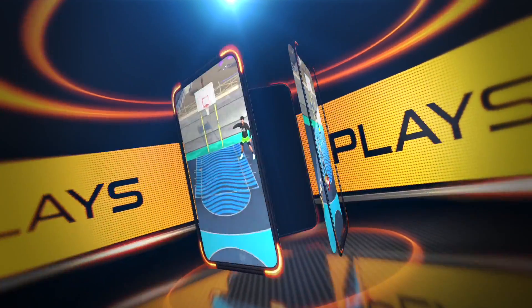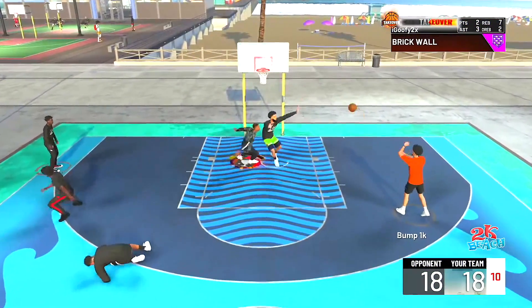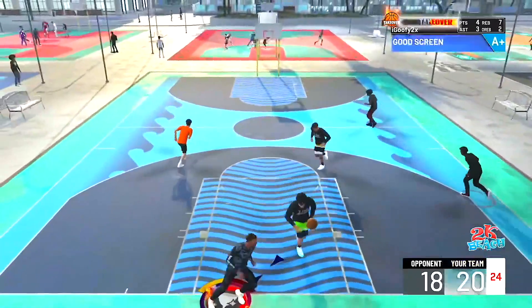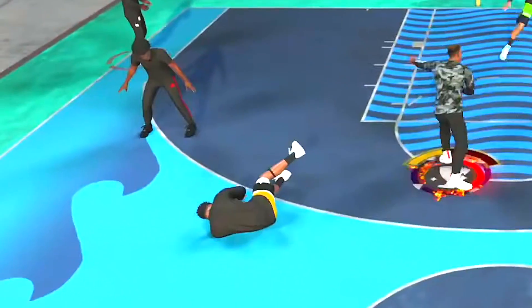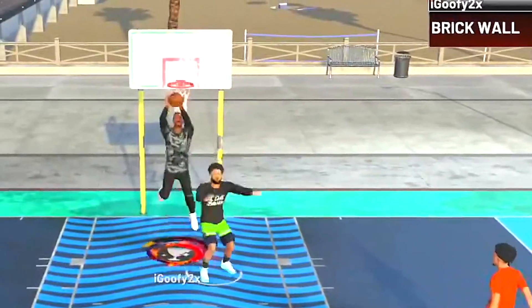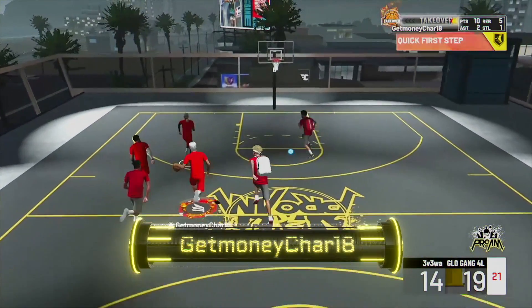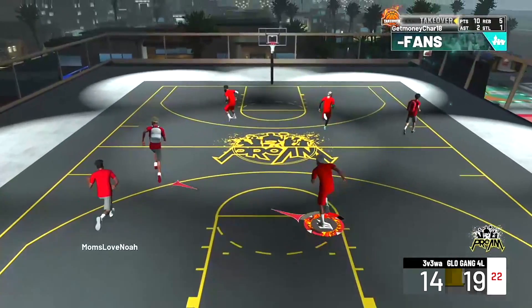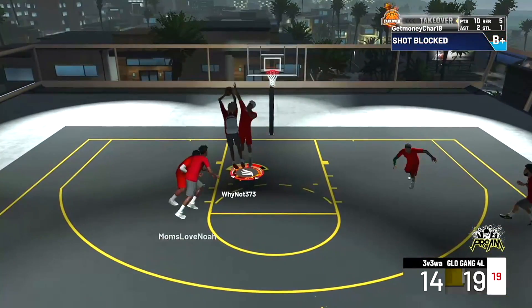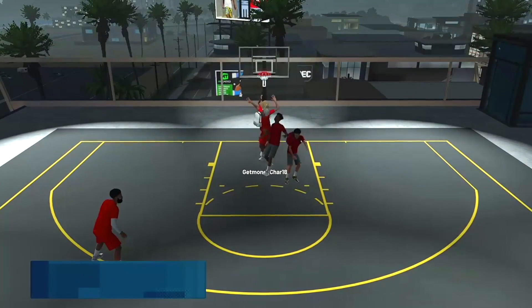Multiple clips, multiple angles. At number nine, look at this from My Goofy — why you did him like that? Just threw that man to the ground. Sit your ass down, get dunked on. And number eight: take a look at this from Get Money Char. He gets blocked but he's in takeover, so he's like, I ain't gonna stand for that — give me that. It's the revenge snatch block in the poster to finish.